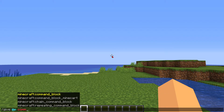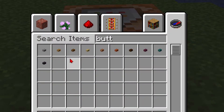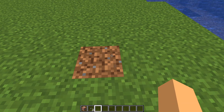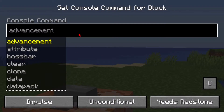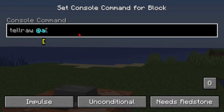Give yourself a command block, then place it down and get yourself a button. Put the button on the command block without breaking it, then open it up. In here, you're going to type in TellRaw and then who will be able to see the message. I'll just set it to @a so everybody can see my spam.